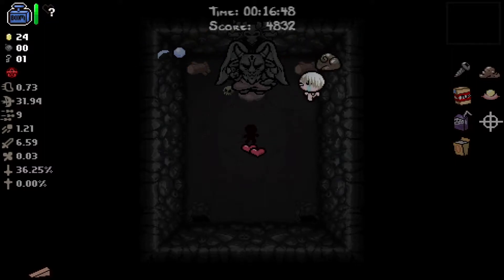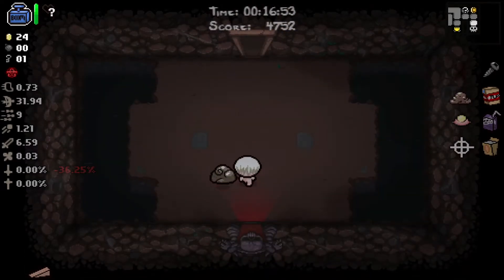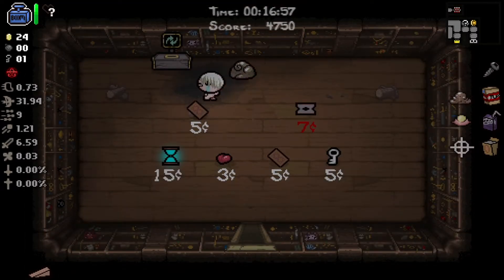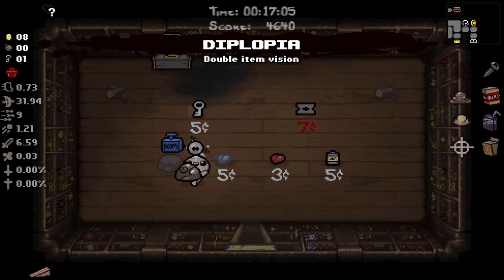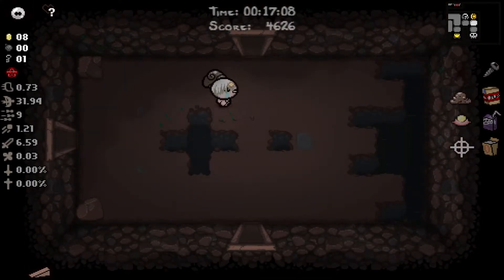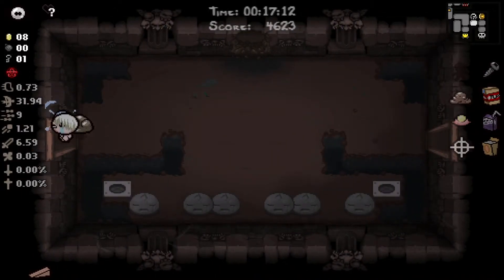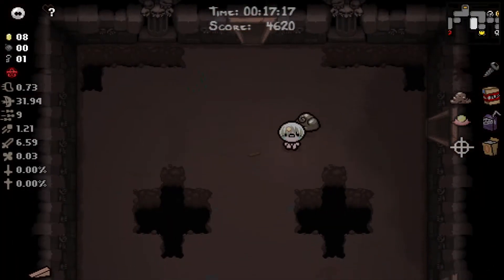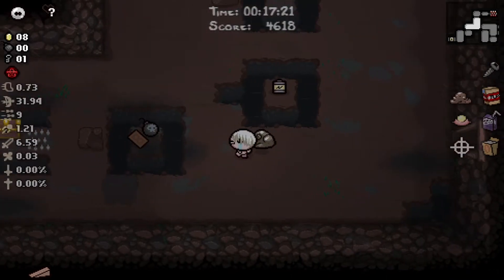Judas's Shadow - yep. Diplopia is really good, I'm going to take that. I think we'll check the cursed room because if we die who cares - we have Judas's Shadow. I'd like to turn into Judas if we can do it from a devil deal, that would be pretty good. We should actually just hit this chest - oh my god I'm so glad we did.